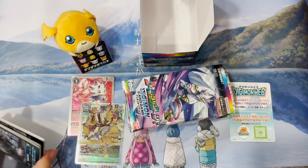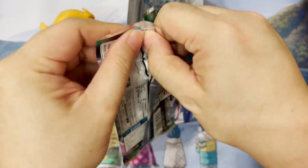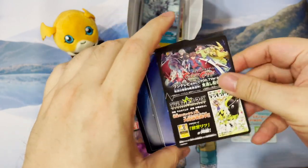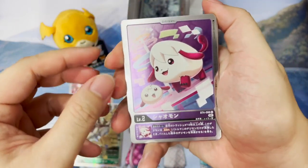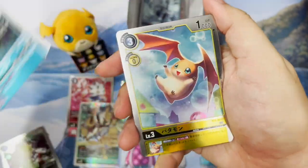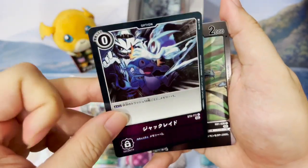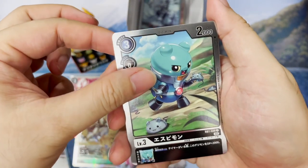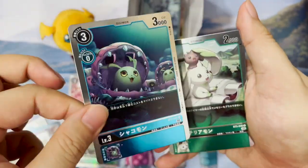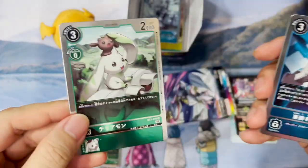Moving on to the second pack. I haven't done an unboxing like this for quite a while — most of the time I just rip open the packs and show the cards. We have Shaomon, Brossamon, Jellymon — very cute. Patamon with a different artwork. Jack Ray, one of the more important purple option cards. Espymon, which was a promo in the past. Shackomon finally getting its rare rendition rarity upgrade. Terriomon as well, although not many people use this nowadays.